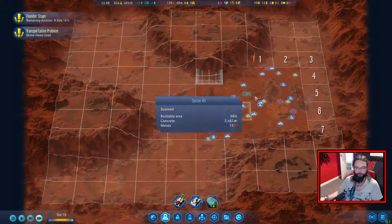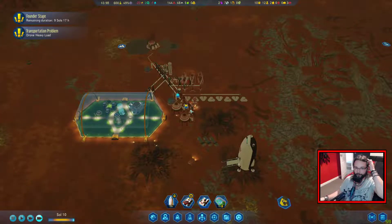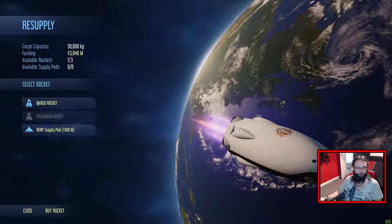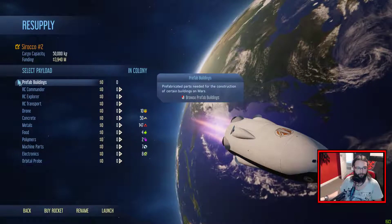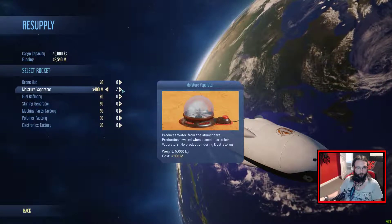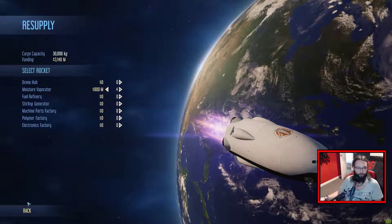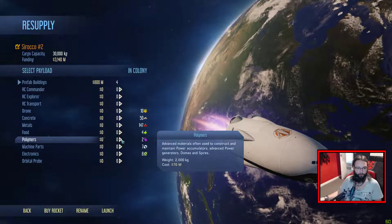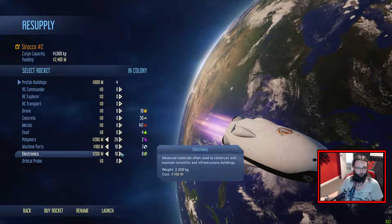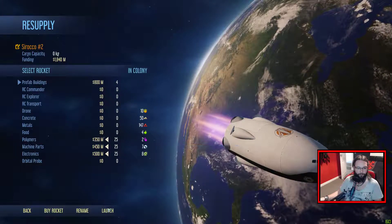Not got anything else that we can research yet. We'll keep going up that way - it's going to take a while because we've not got any more of the towers that we need, but I think we're going to need some more. Let's get a cargo rocket coming back. Prefabs - get a few more. Moisture generators. That should be enough for now. What else do we need? We'd like some more polymers. Let's get 20 of each of these, make it 25. That will do nicely.